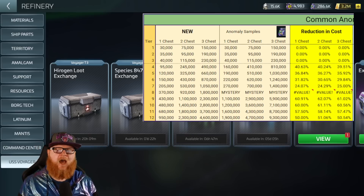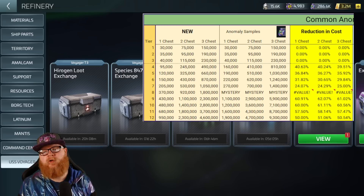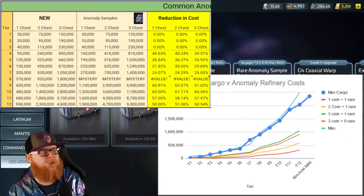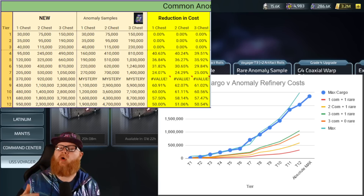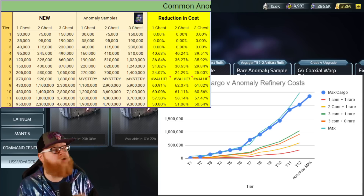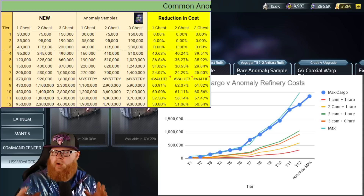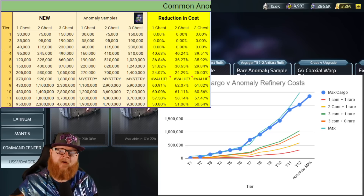Why does that matter? Because it has to coincide with your cargo bay and how much you're actually able to get. This has been a big issue with the Voyager — can we get enough to actually matter? What you see in this graph is max cargo running a max cargo crew. What this change ended up doing is the max cargo kind of follows that maximum pull almost all the way up.